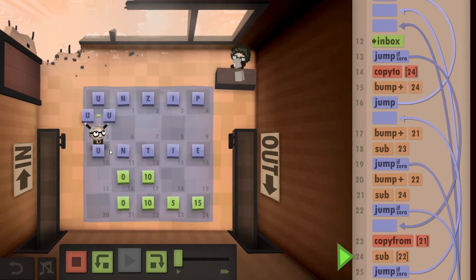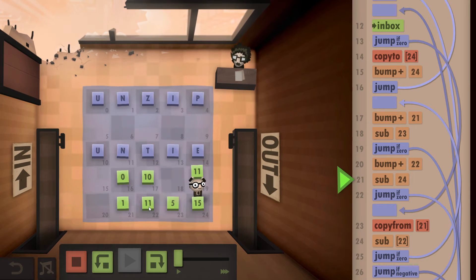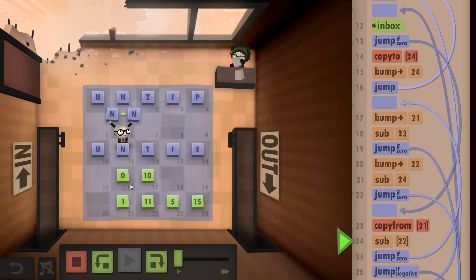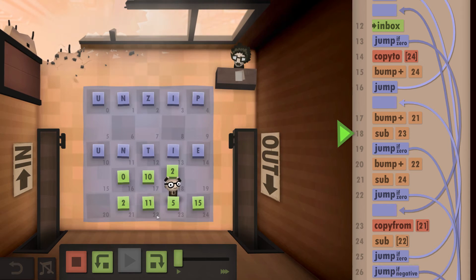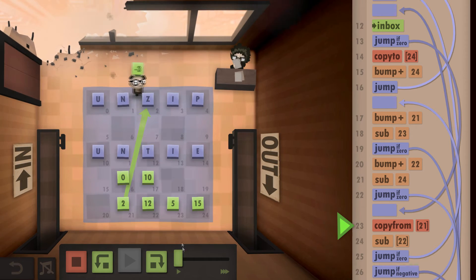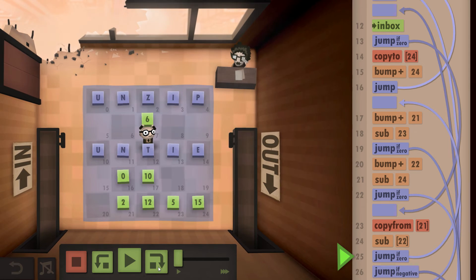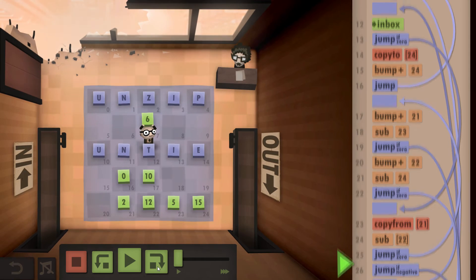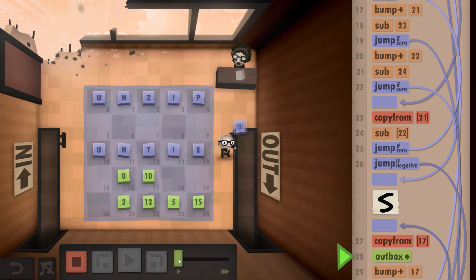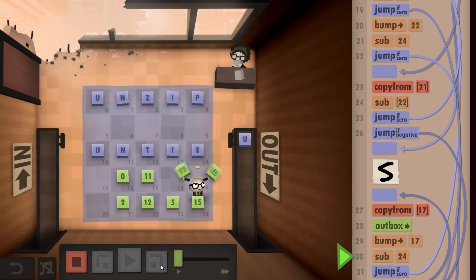We're now going to compare the first two letters — they are the same — so we bump it up. Have we finished the first word? No. Bump this up. Have we finished the second word? No. We compare the second letters — they are the same. Have we finished the first word? No. Have we finished the second word? No. We now compare the third letters: 'z' and 't'. I've got a positive number, so I know the second word is the one I want. It's going to continue through and copy the first letter and output it.